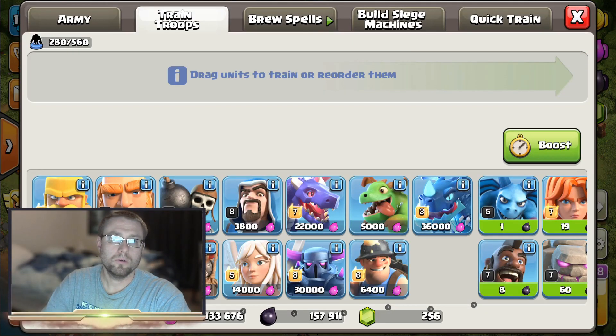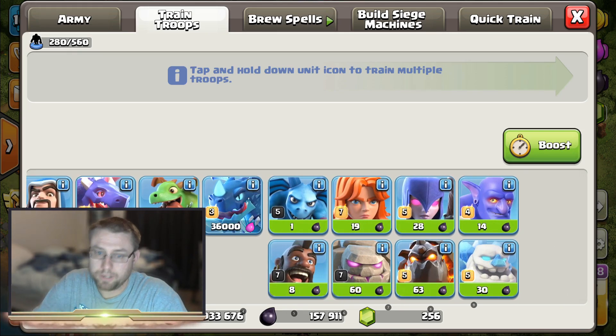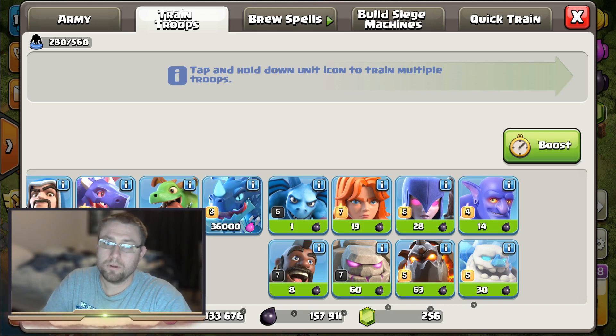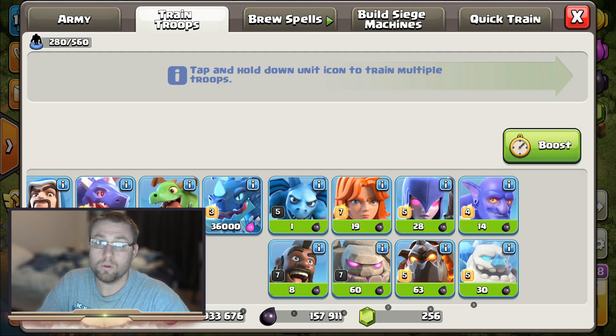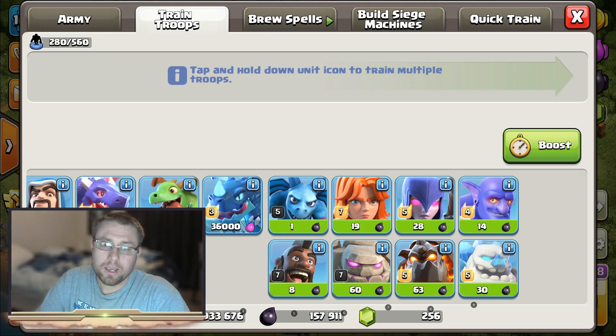Here you can see our dark troops are discounted 90% off the full price. What you do is, when you're about two minutes before the event ends, you're going to queue up a troop - only one troop. Then once the event is over, you're going to delete those troops, and by doing that you're going to get dark elixir back.